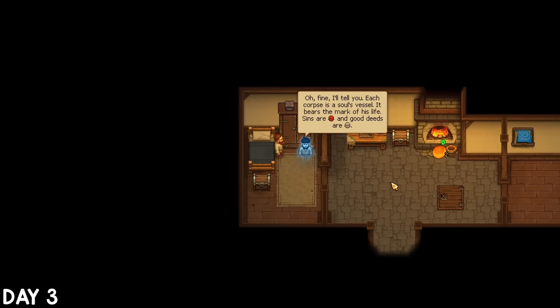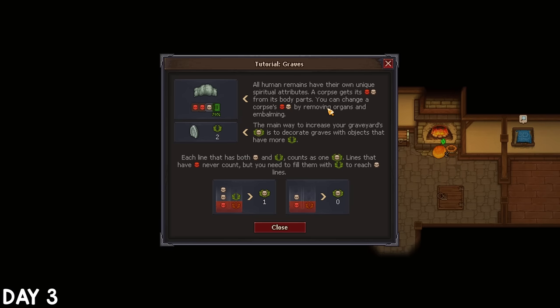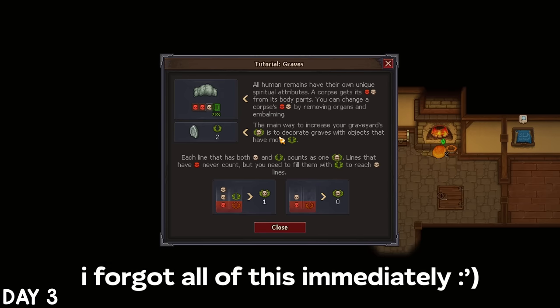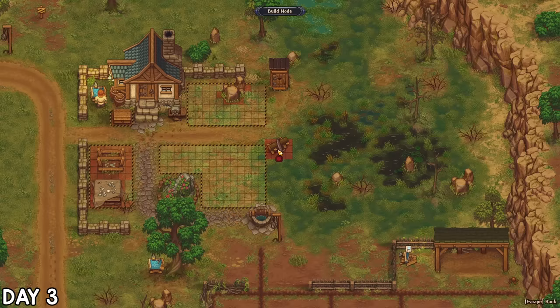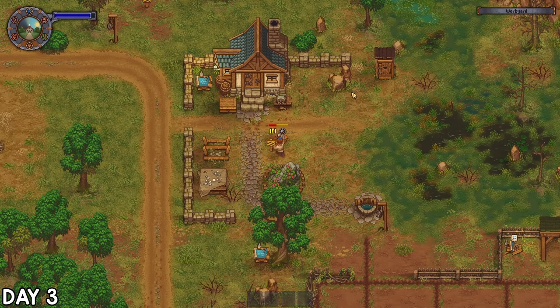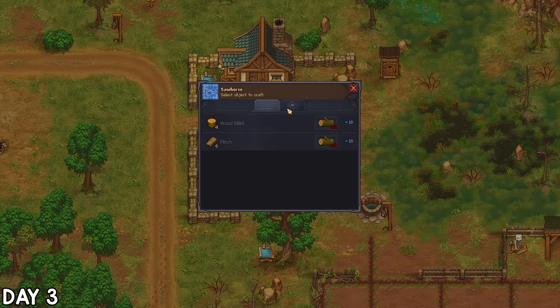Yorick the ghost was back again on day 3 to tell me about sins and deeds of the corpses. Sins cancel out good deeds, which determines the quality rating when we bury a body. If a body has too many red skulls, putting loads of decorations on the grave won't help much. To make anything, we're going to need crafting stations in our yard, and I started with the sawhorse. You also have to spend energy to actually build it, which makes things feel more immersive.